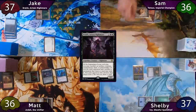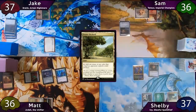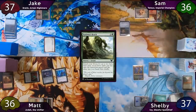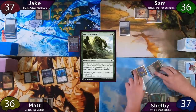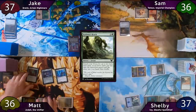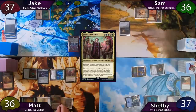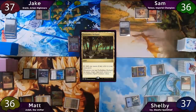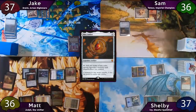Sam plays an Island and casts a Basilisk Caller, then passes to Shelby, who plays an Exotic Orchard and taps for three to cast Kodama's Reach, finding a Forest to the battlefield tapped and an Island to his hand. Shelby then moves to combat, swinging Ivy at Jake and his Boggle at Sam. Matt then immediately taps out to cast Jodah, plays a Forbidden Orchard, and casts Mox Amber. Jodah's trigger doesn't find a hit, so he exiles all cards in his library, shuffles, and puts them back.